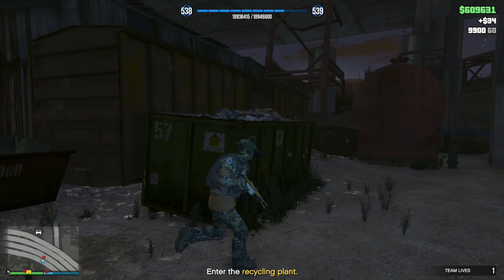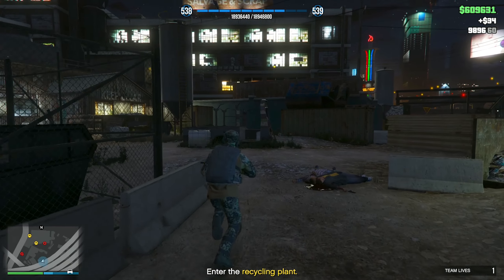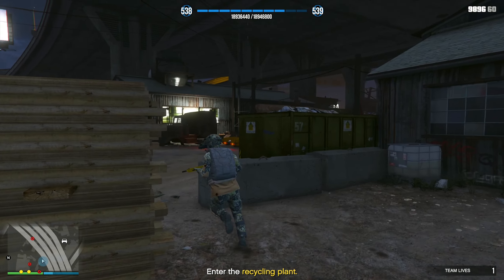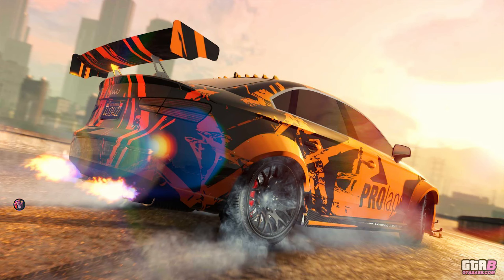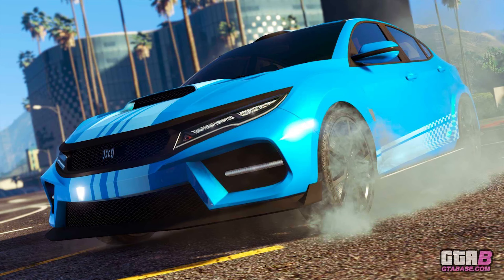Let's talk about our three salvage yard robberies for this week. Unfortunately, none of these appear to be claimable, but they will be available all the way through Wednesday, September 25th. This week's top range vehicle is the Benefactor SM722, featured in the dug-in robbery. The mid-range vehicle is the Obey Tailgater S, featured in the podium robbery. And the standard range vehicle is the Dinka Sugoi, featured in the gangbanger robbery.